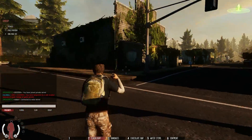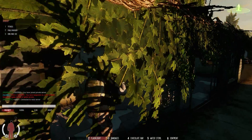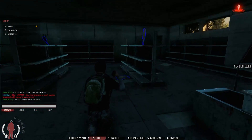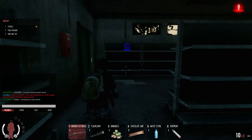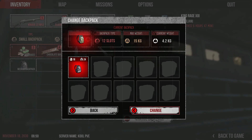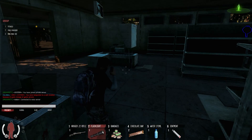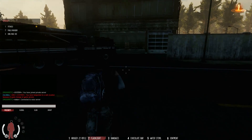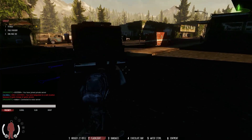Doesn't look like there's much in the police station. My next stop is the general store. If you're not on a PvE server, keep in mind you'd want to be looking around for other players. Oh, look — I just found a gun! It's a Kruger rifle and it's full — that's a great find. And a medium backpack, also a great find, especially as a Bambi. Let's change out the backpack.